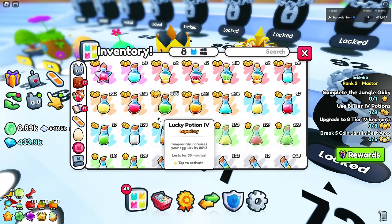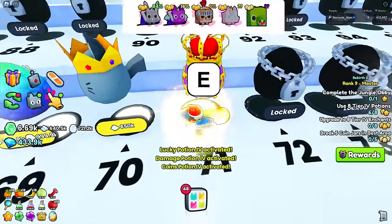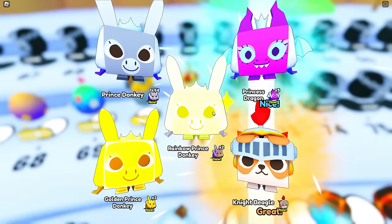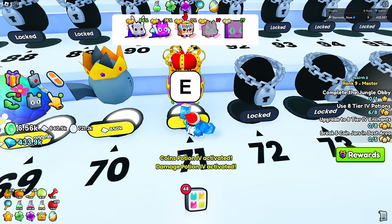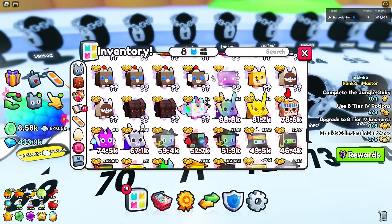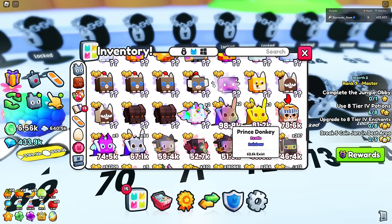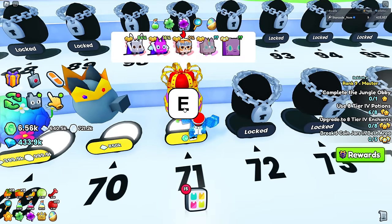Let me make sure my luck potions are active as well as some coin ones. Now let's hatch and see what we get. We got a knight beagle — wait, why does it show zero percent stats? Oh, there are the stat pets: 90k stats is actually insane. The knight beagle seems to be the second best pet available.